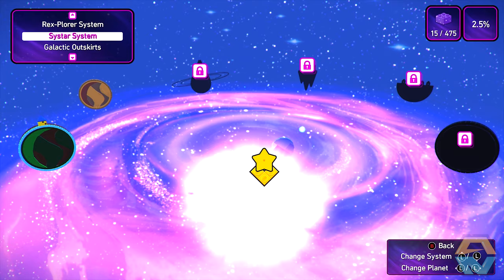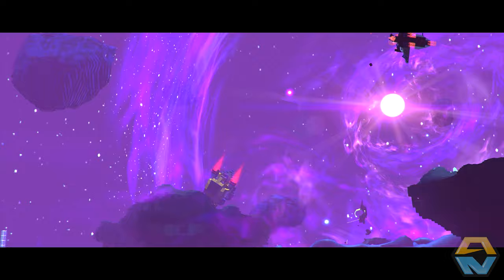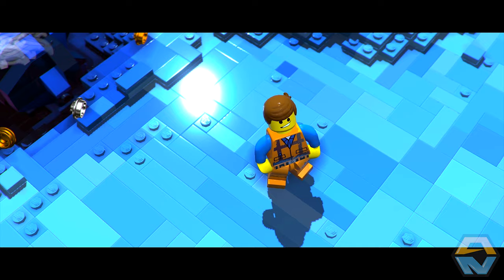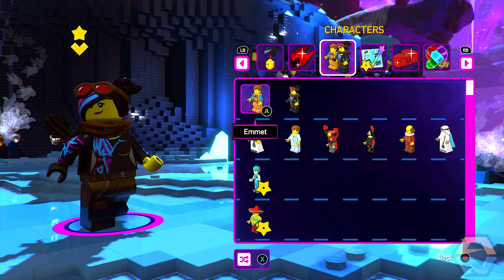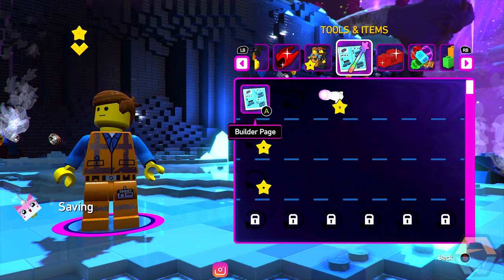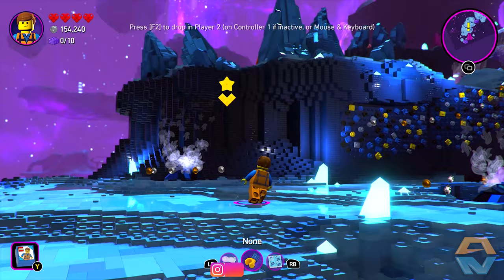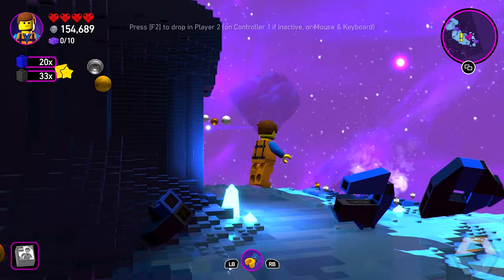We've unlocked the asteroid field! I don't think the spaceship works very well — considering it just crashed. Splat. Everything is okay, Emmet. I actually want to switch over to Emmet. I've got to explore this damn asteroid to get back to our ship — I think we're going to do that in the next episode.